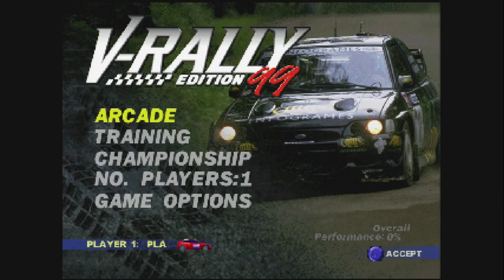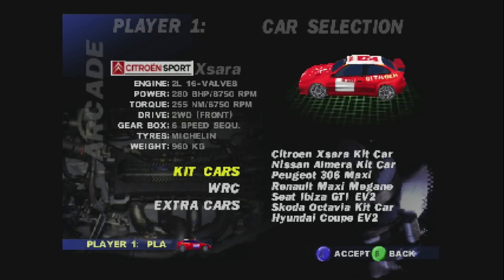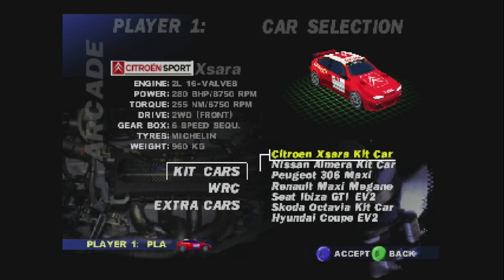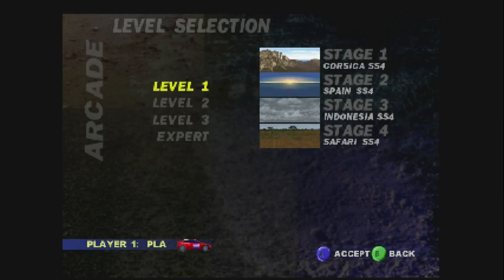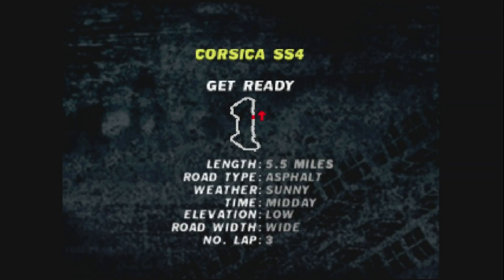Here is V-Rally Edition 99 for the Nintendo 64. It displays great but it doesn't look very good. With other cores it looks better, but again the image has been shifted so you don't see everything. Next I will show you Snowboarder 180 with another core.